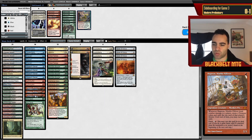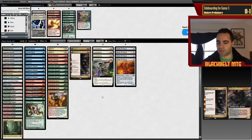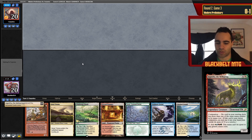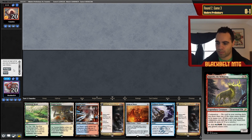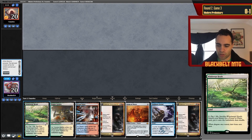Ragavan was huge — allowed me to apply pressure and hold up mana for interaction. Drew well too. A five-lander is a little too much so we mulligan. This next hand is keepable but both lands are actually really awkward — I can't get two types for Scion. We go Zagoth, missing white. I think this is still a keep, I just need another Fetch land since I can't play Scion turn two right now. How do I deal with this?